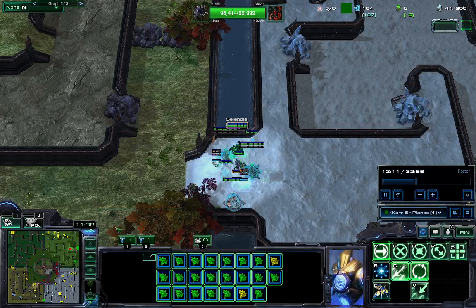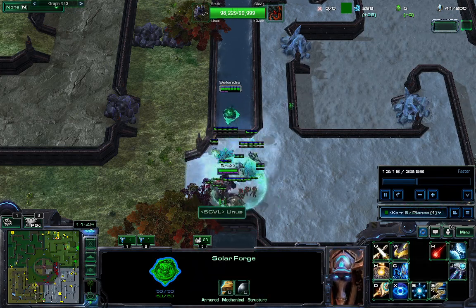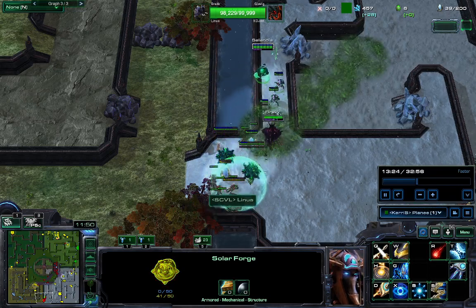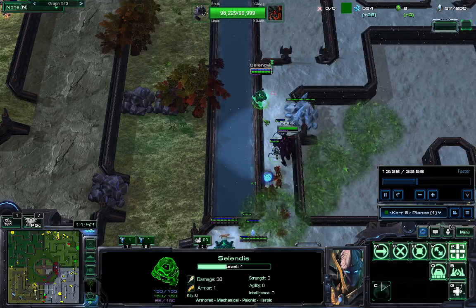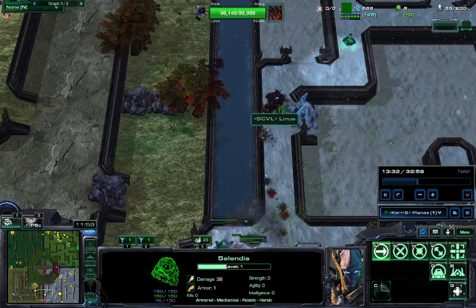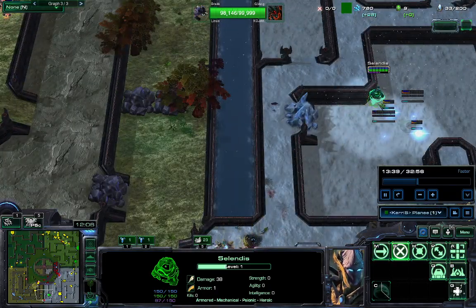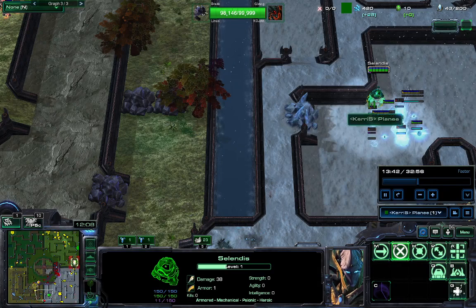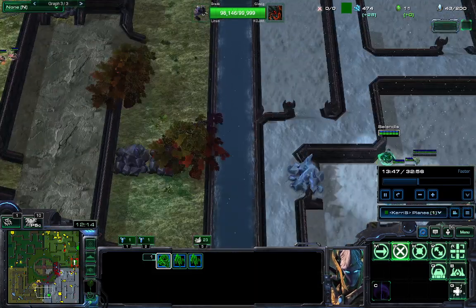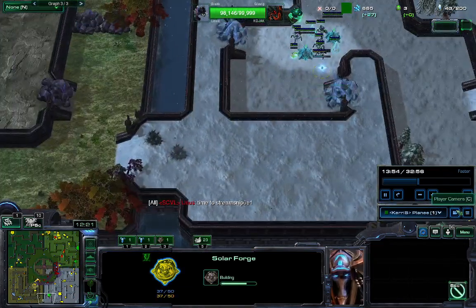I'm here in the shadows when Brack comes out of nowhere. I probably should have tracked where he was before this. Running the units back to try to get some experience in Asilandus and get some kills. I don't have recall because I got the slow — recall would have probably been the better bet. You move your slow units over here, recall them, and you save everything.